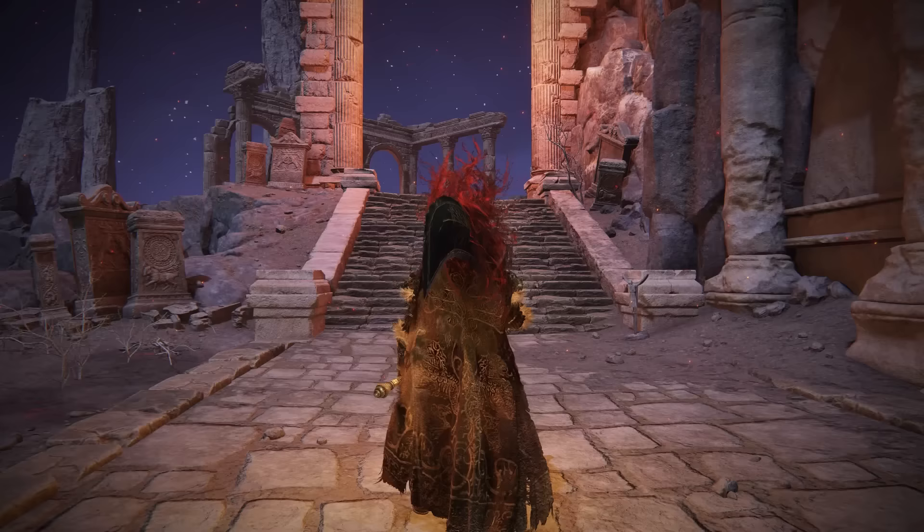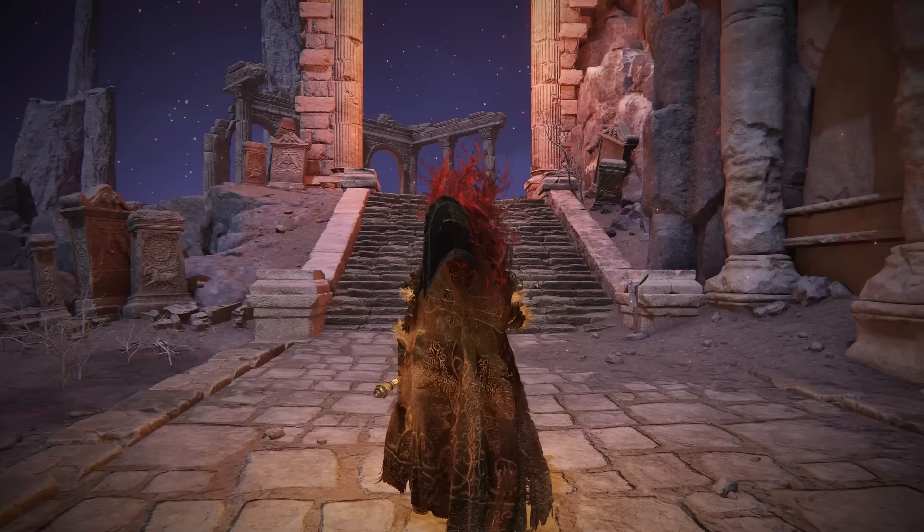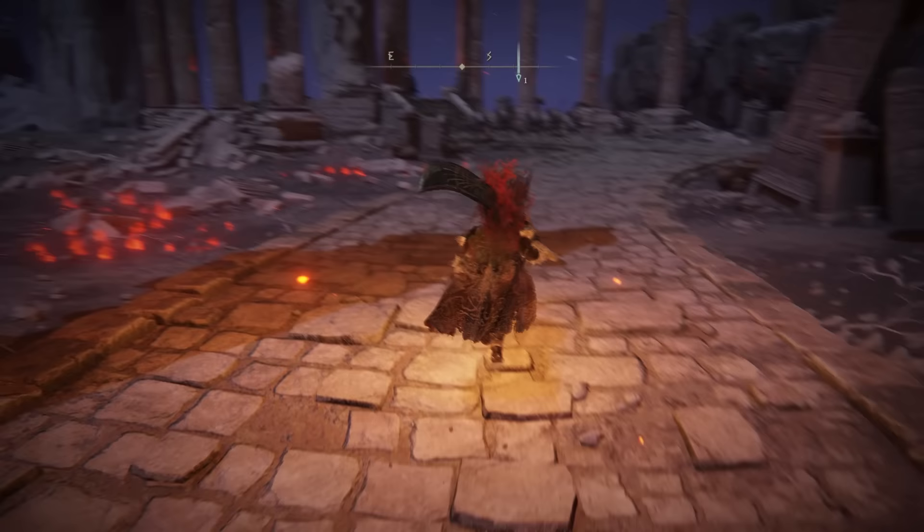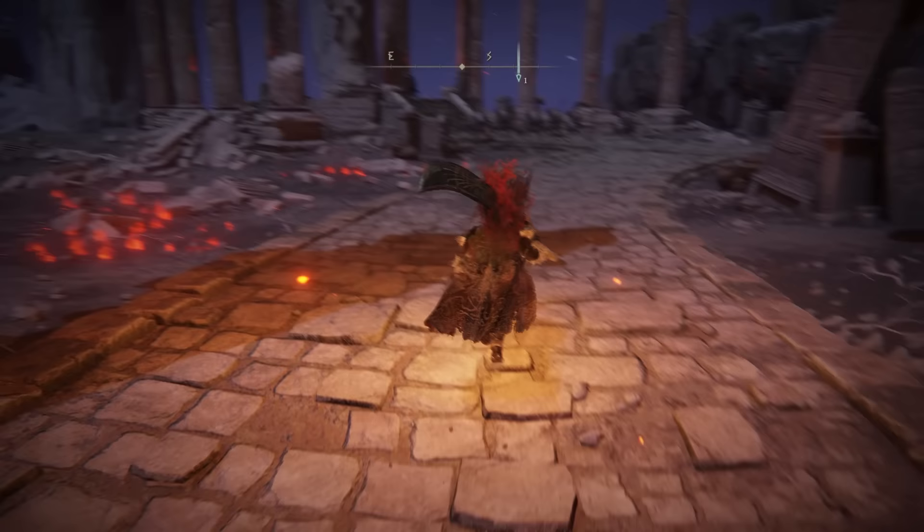Now that we've progressed up here from the dynasty mausoleum entrance, before we progress any further — if you do want to complete Varre's whole questline, make sure you go and defeat the other three NPC invaders now, because once you go through this next area with me, you'll be locked out of them. You can still kill Varre and complete his questline, but you will miss out on his armor set.